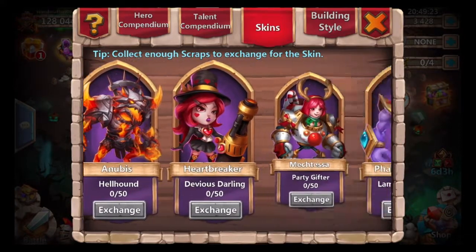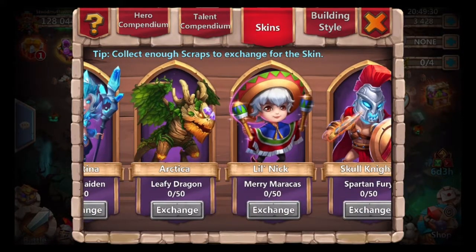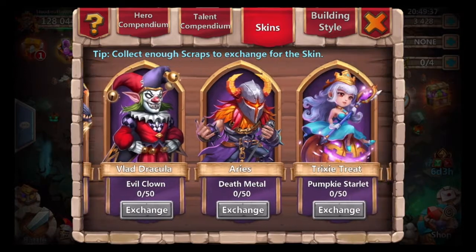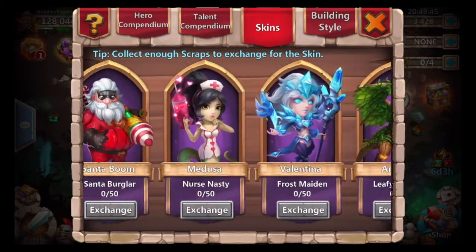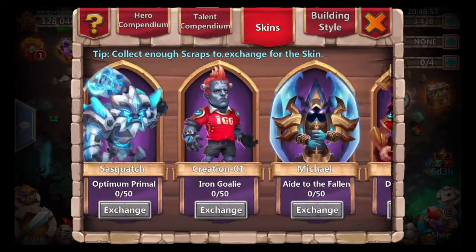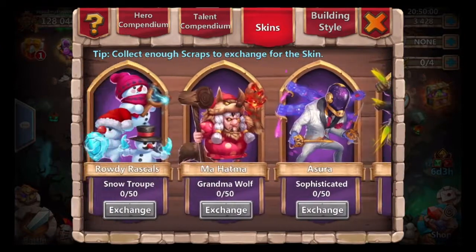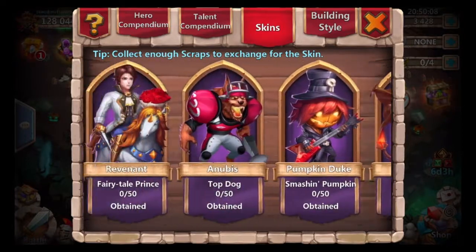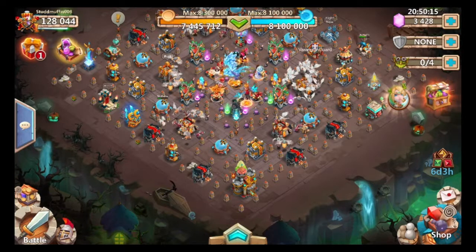The hero is dropped and then gets shot twice by the Dovekeeper, then gets killed - that's it, nothing there. Oh, Arctica - sometimes these new skins, if you haven't seen them it's hard to know who they are. Wow, he's not even here. None of these other ones look familiar. That's what it looked like without a skin.